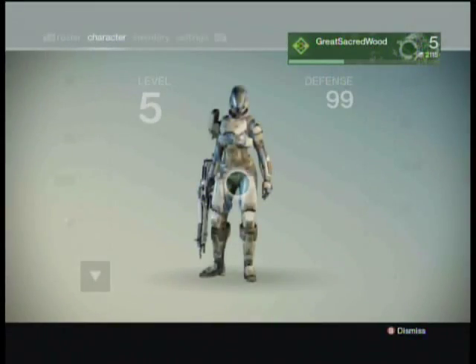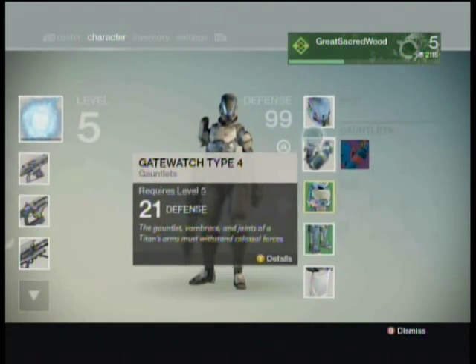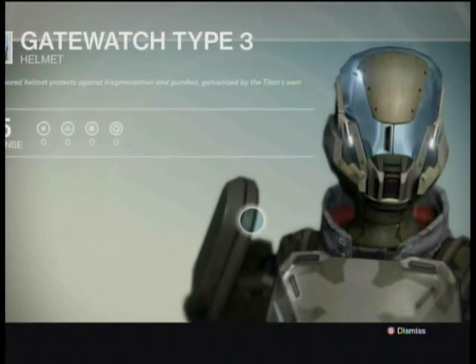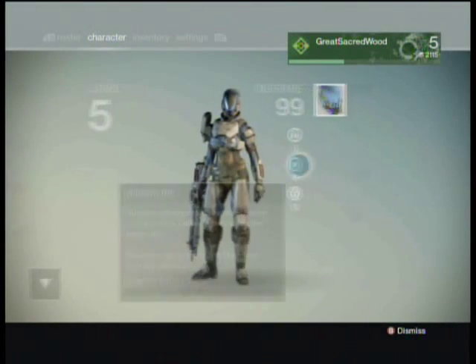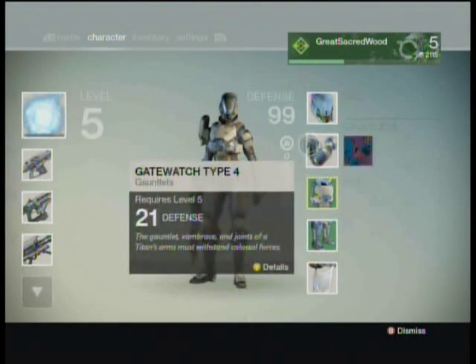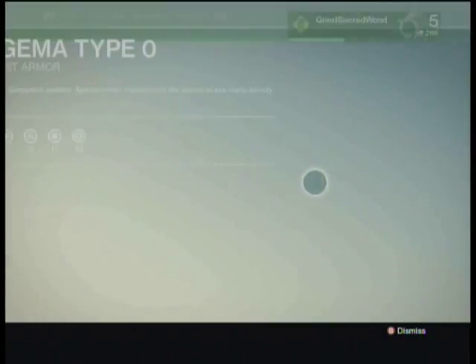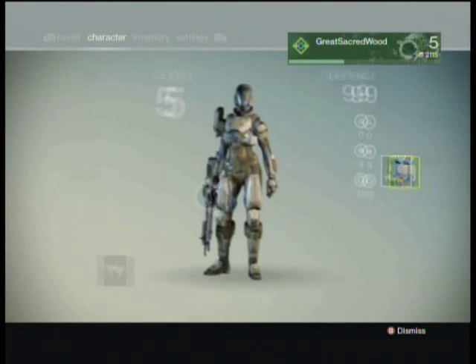Right now, if you don't have any green, blue, purple, or yellow items, you can take a look at them and see their details and how they look. Even the green ones will say 'details' but won't say 'upgrades' unless you're actually able to upgrade that item.